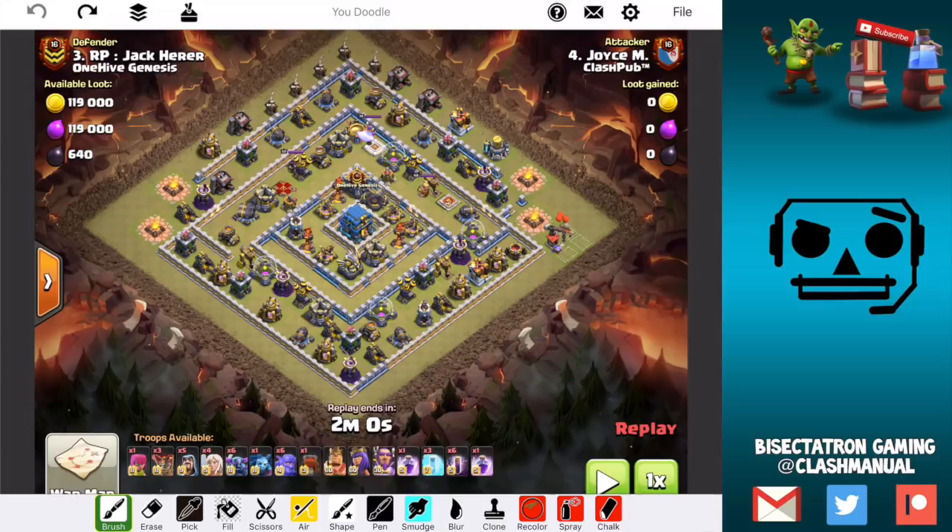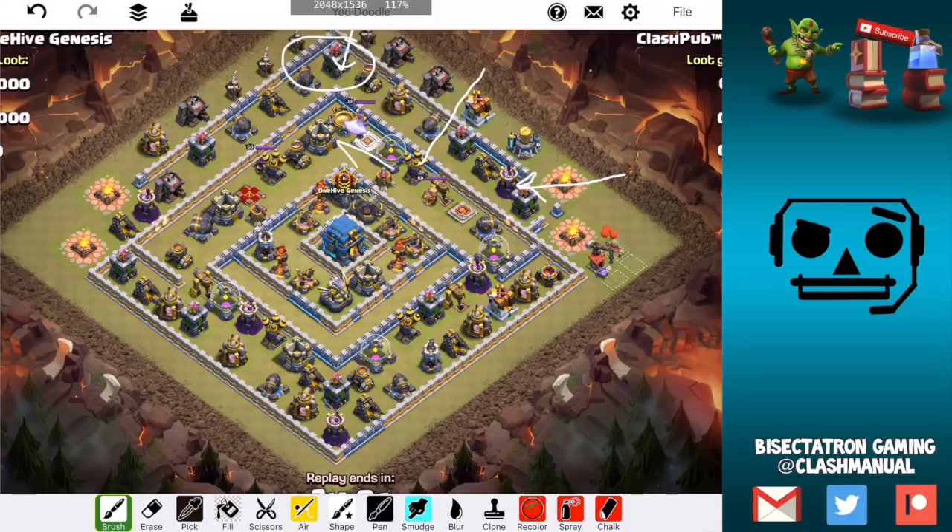What you would do is take out this section — which the attacker does — balloons work out well, there's not much air coverage. Then you've got to create a funnel here, not too hard, there's an opening, a Pekka can do it. Then just push in with all your troops pretty much. Stuff's going to split a little bit here and here, but your Wall Wrecker's going to go in and it's unlikely that everything splits.